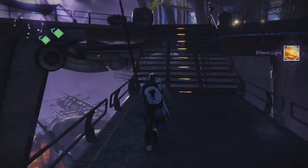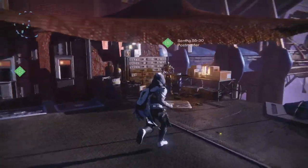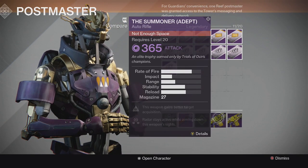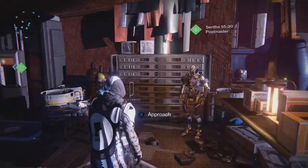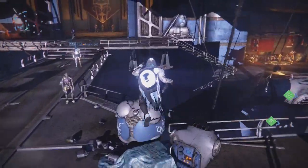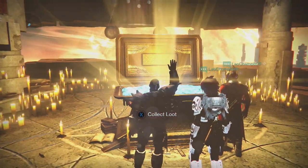I headed back to the Postmaster a second time only to see another Summoner, which was pretty ridiculous — Brother Vance just keeps trolling me. I got two Summoners: one with a damage perk from the lighthouse and one regular one from Brother Vance. That kinda sucked, but hopefully we get some better stuff.